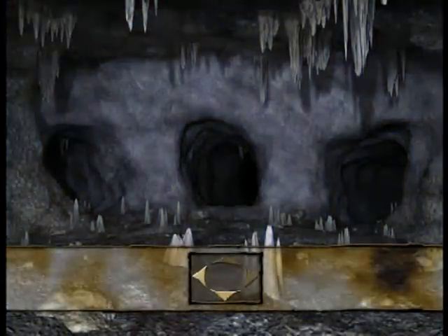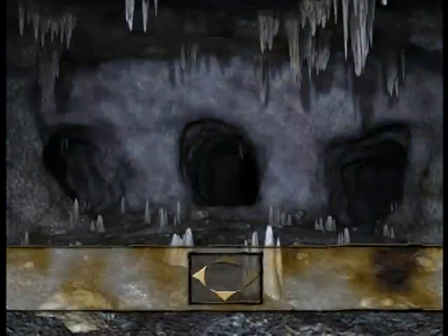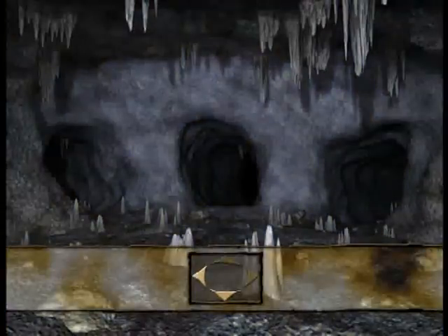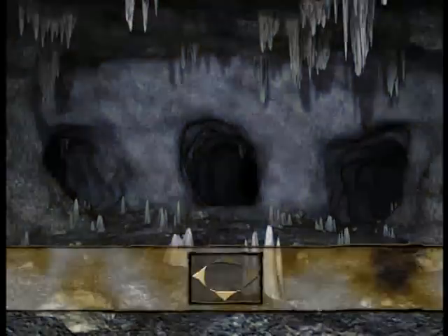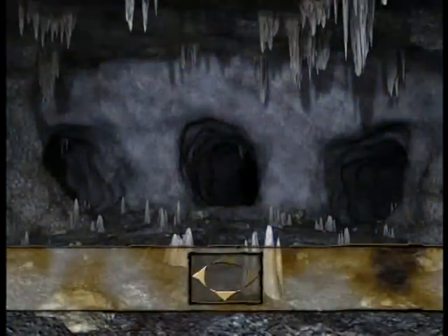Well then, let's go into cave number one and find everyone. Okay, you heard Zinni. Now let's begin the adventure. All you have to do is press the left arrow on your remote, and we're off. If you get stuck or wanna leave the game, just hit the menu button.